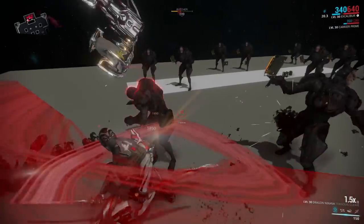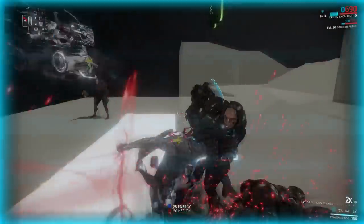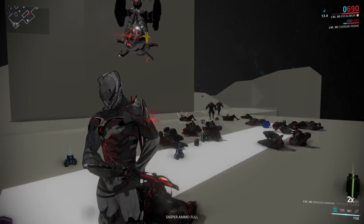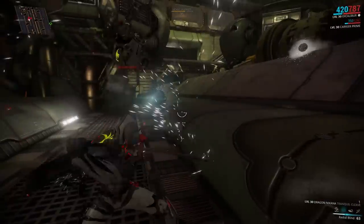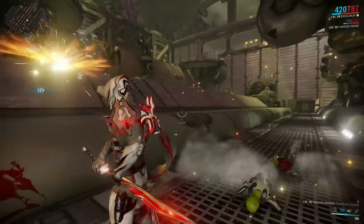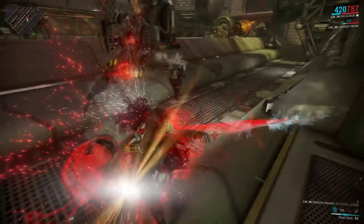This ability takes into consideration your power strength and your melee mods, and it gets amped up even more by your combo counter, which makes it insanely powerful for its cost. The Augment, Surging Dash, can further help you achieve this, causing every enemy hit by the skill to add to the combo counter, which can swiftly grow given that the range and targeting cone are affected by power range mods.